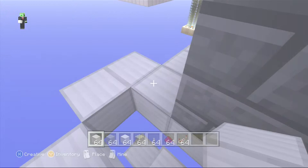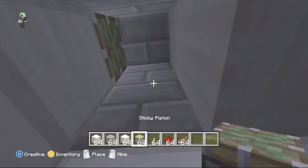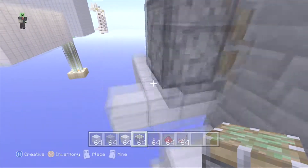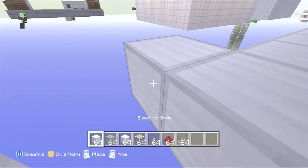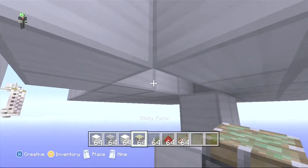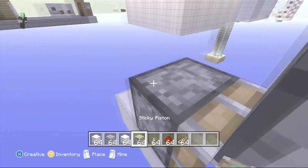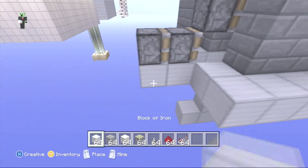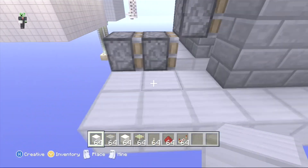You're just going to need a single piston right here, just like that, so it'll pull back one spot. Let's make our double piston extender — we want one to be right here, and one to be right here. Let's just fill this area in a little bit, just like that.